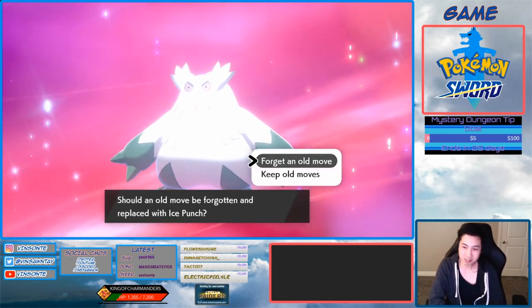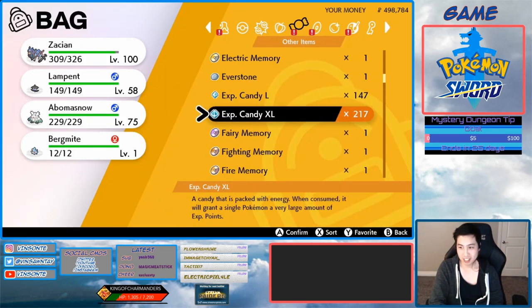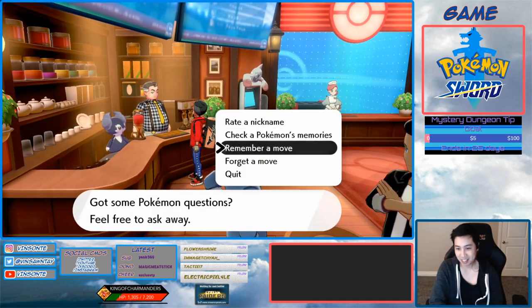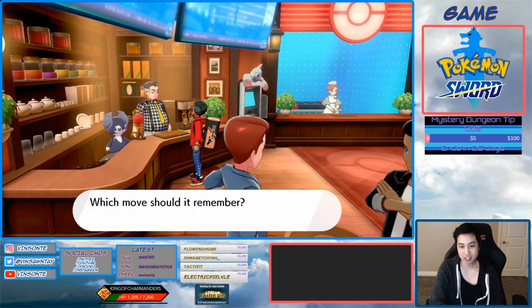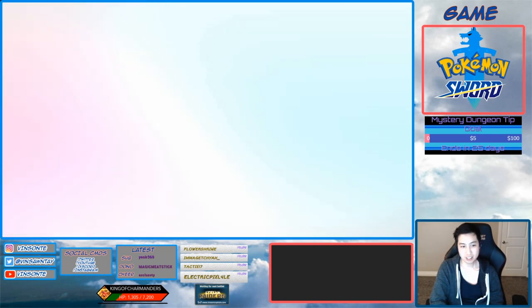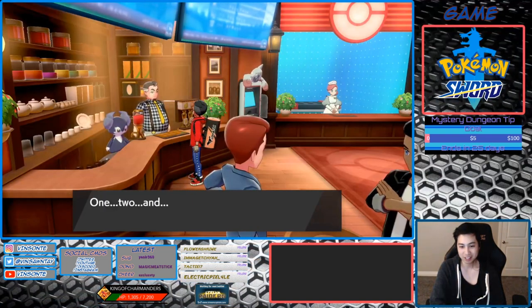I'm right in front of the move reminder now. It evolved and I got a bit too many EXP candies on it. Okay, remember a move — put Aurora Veil. All clear, he's got it.